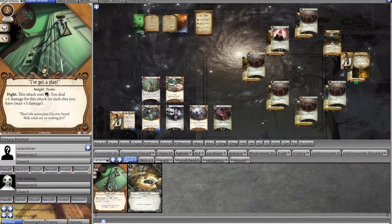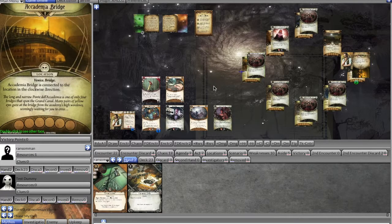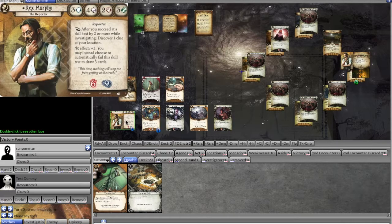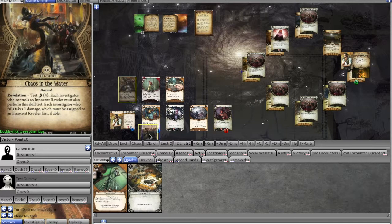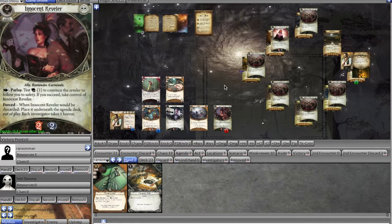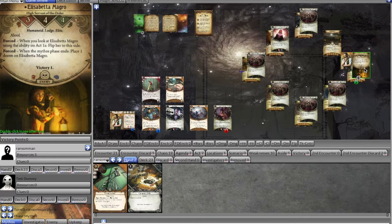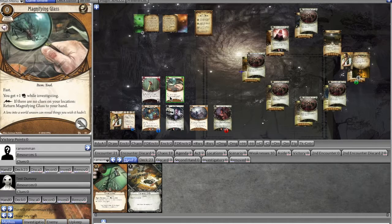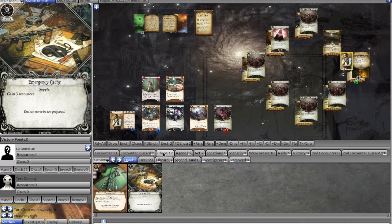Moving to upkeep we draw I've Got a Plan — we'll definitely need that. For the mythos phase we add doom and draw Chaos in the Water — it's an agility four test, and we have to damage an innocent reveler first if we have one. We have nothing to help with agility beyond Rex's base, so we're destined to fail and the innocent reveler takes a damage. We now have about five doom on the agenda and one doom on Elizabetta.